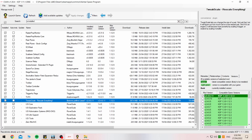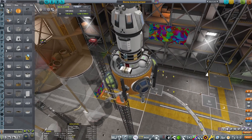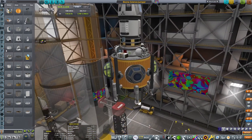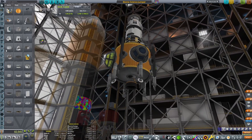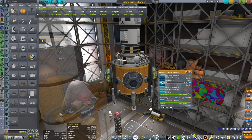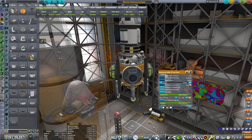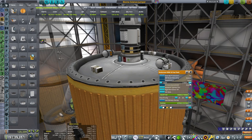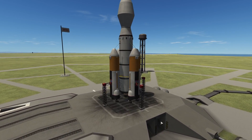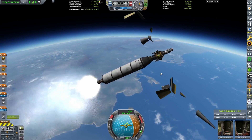TweakScale allows you to enlarge or shrink down practically any part you want in the game to scale your rocket just so. As you can see, my orange tank around the bottom of my Minmus science lander is really large compared to the top — if I were to shrink that down with this mod, I'd have much better aerodynamic stability launching off any planetary body with an atmosphere. It's a really great mod and it is very balanced — if you shrink that fuel tank down, it will actually reduce the amount of fuel in that tank.